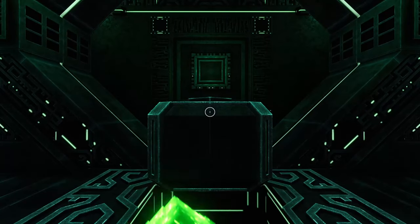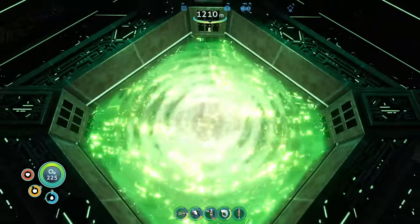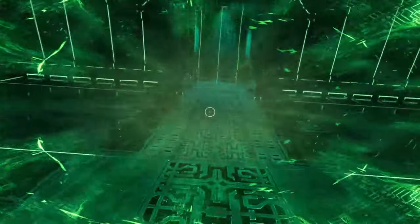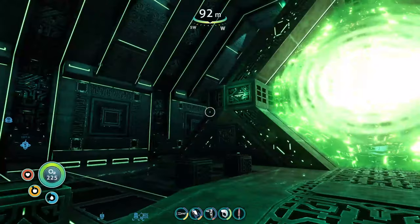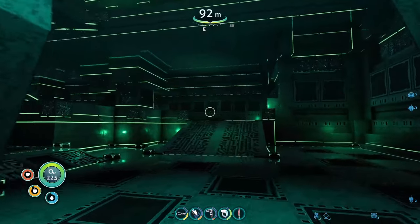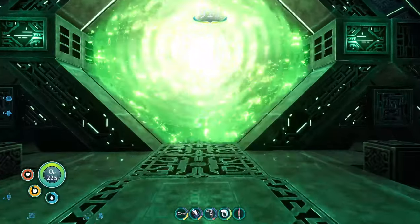This is definitely why I needed that ion cube — I didn't know though I was going to be able to mine some here. Gotta test it, gotta know where this one comes out. Where the hell am I? Oh, this is the gun facility! This is perfect — that means I got a quick teleporter back.